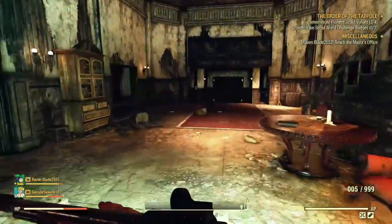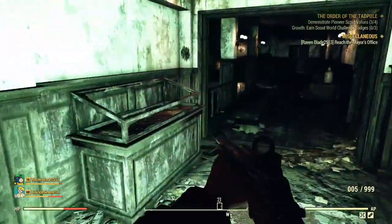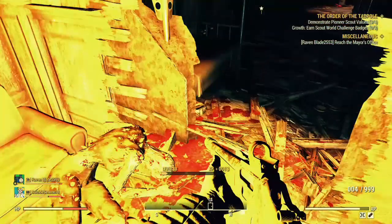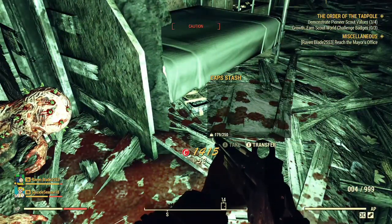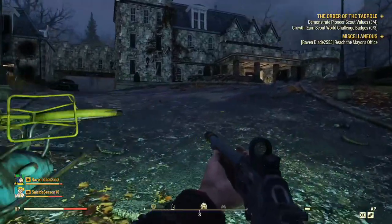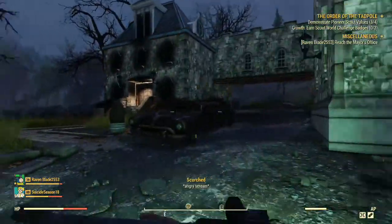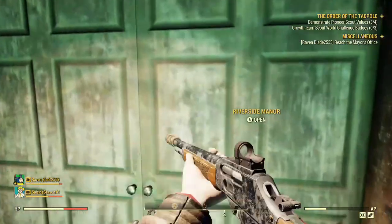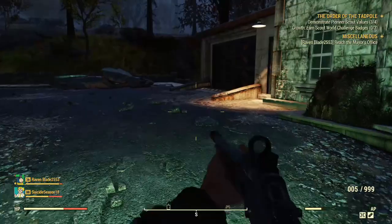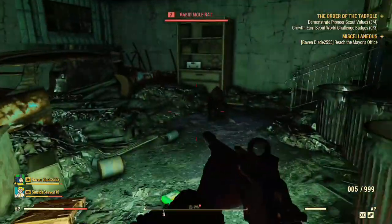The next one is inside Riverside Manor — just go inside the building, walk up the staircase, first door on the right, walk through the wall, and it's underneath the bed. The next one is also at Riverside Manor — it's outside, just walk around back to the garage. Coming back there it's behind the car on the pile.